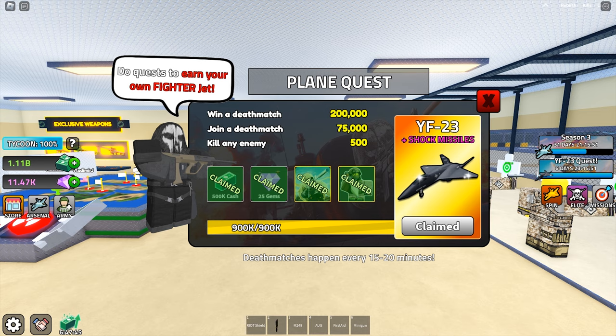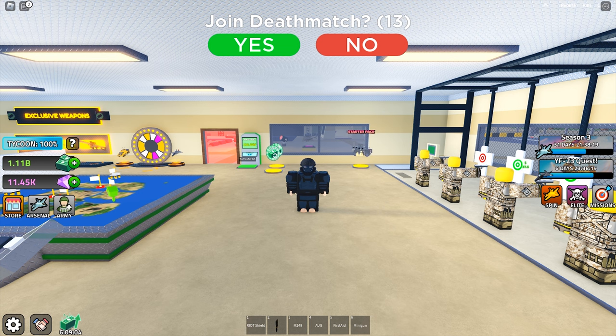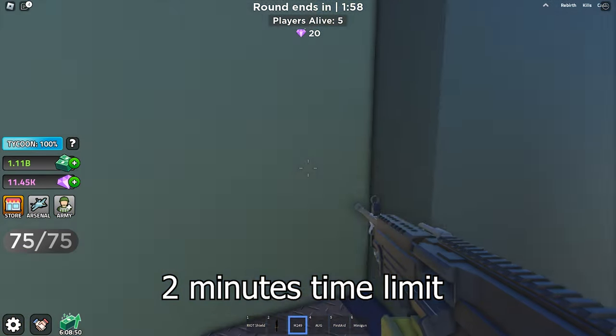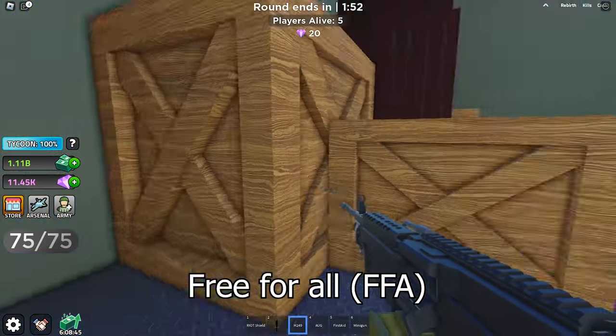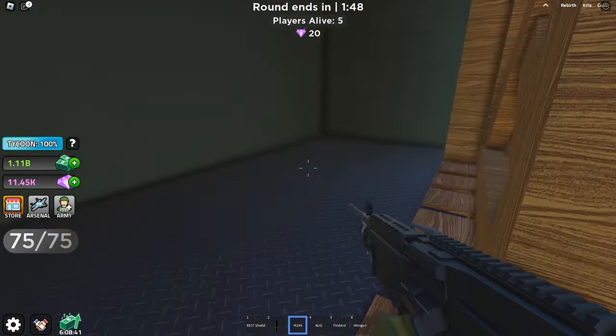So what is a death match? A prompt will appear 1 minute before at the bottom right, then another prompt will ask you to join a death match 15 seconds before it starts — click yes to join. It is basically like a very standard first-person shooter round, like Arsenal or Counter-Strike if you are an older folk. No soldiers allowed — only equip weapons.